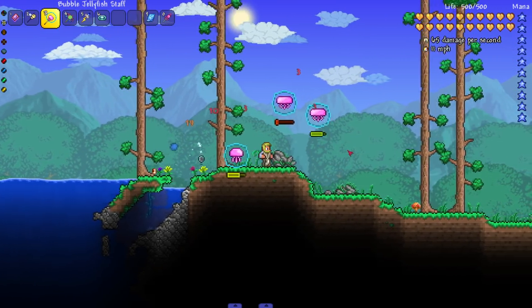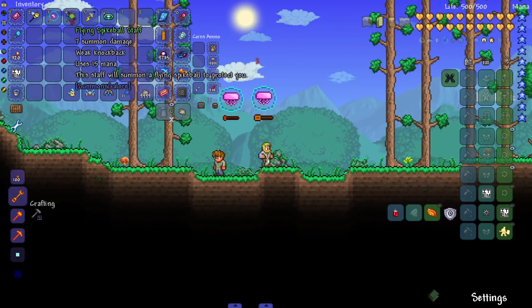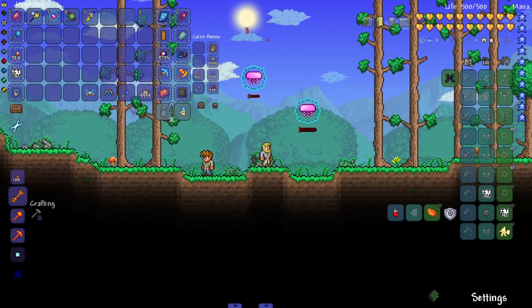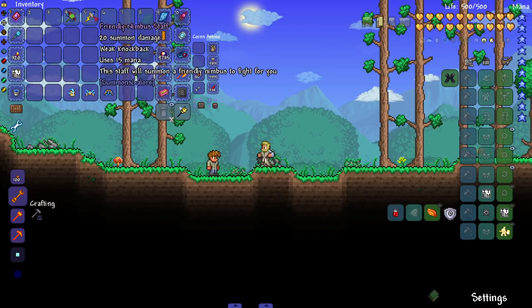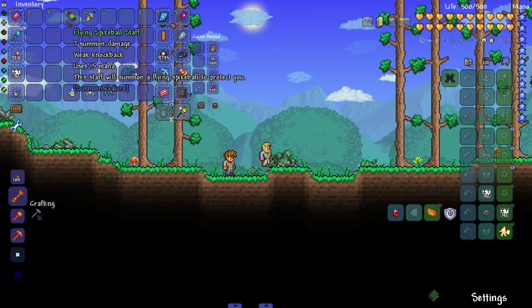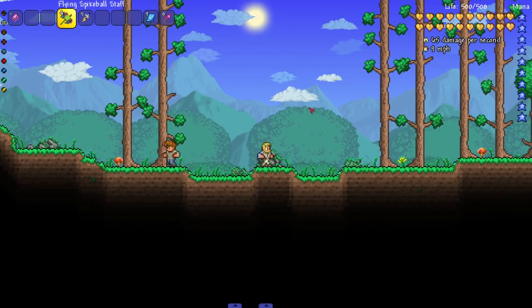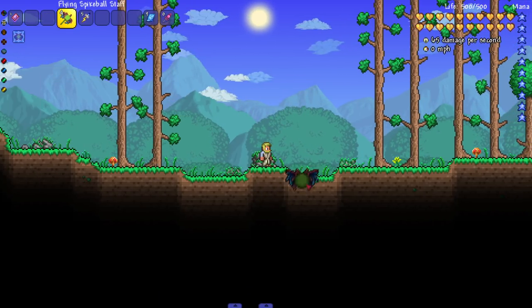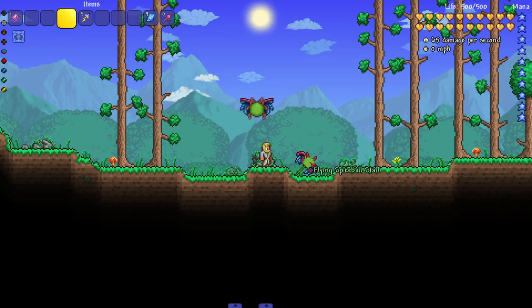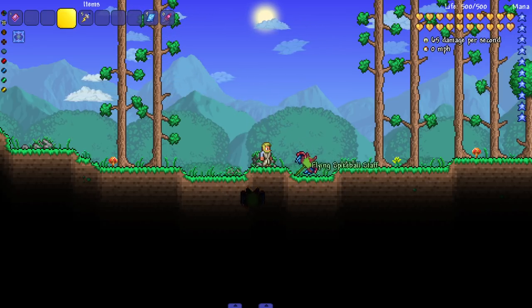The jellyfish does die really quickly though — unlike the bee, there's no clear reason for it to die quickly. Maybe I don't know much about jellyfish. Now for the regular summons — there's the flying spike ball staff. The sprite looks really nice! I notice the spike ball has great shading but the staff sprite doesn't match that quality.